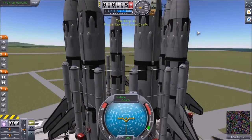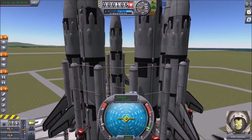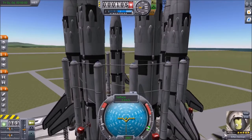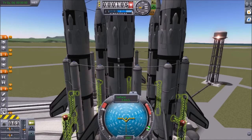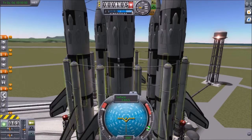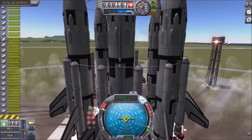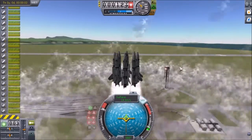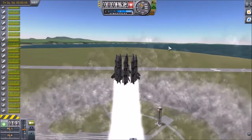Alright, let's take it out for a spin - we're loading up. I've set it to full power and staged it so the clamps release and it fires all sixteen boosters and all eight main engines. Turning on SAS - here we go, maximum power!